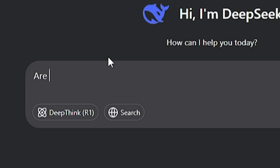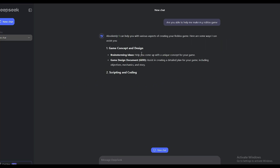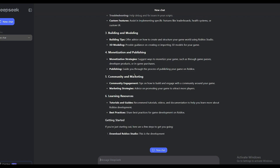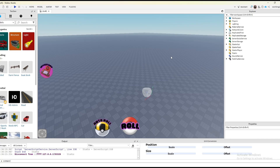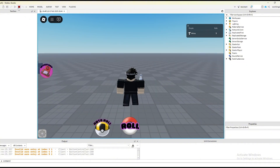All right, so now that we're at the DeepSeek AI, let's start new. Let's see, are you able to help me make my game? I want to get like a quick roll or something different. So yeah, let's get to it.